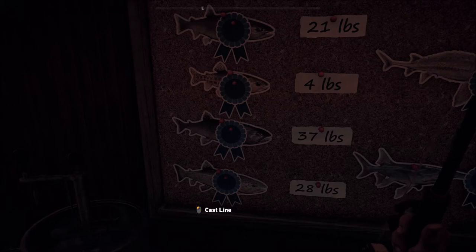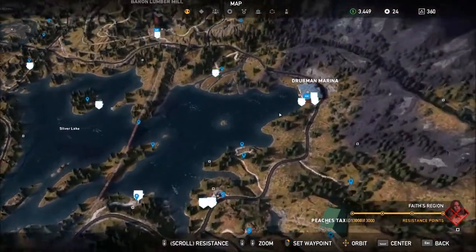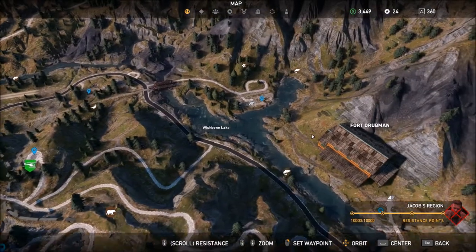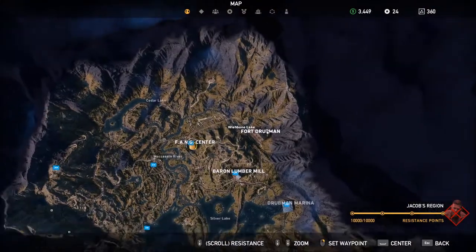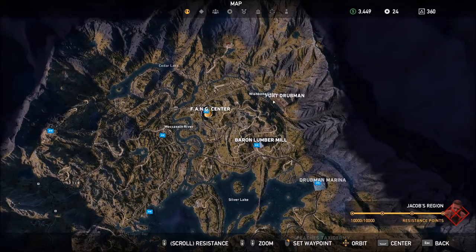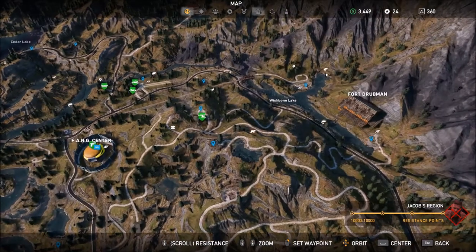Lake Trout is all the way up behind Fort Drum Man in Jacob's region. It's in the corner, all the way up there. If you're lost, you can go from Fang Seat Center and go East. Then you see this house, and right over the house you see this spot.